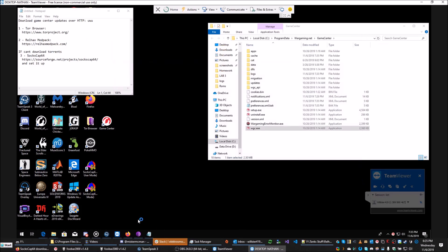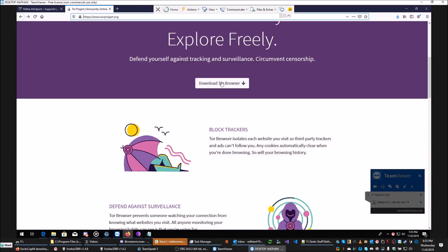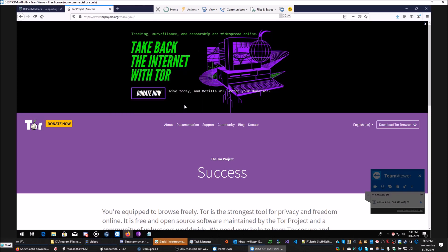So here is how to get the GameCenter to work. The first thing you're going to need is the Tor Browser, which you can find here. You click Download, then click the Windows icon, and it'll start the download process to get the file. I already have it installed on this computer, so I don't need to do that.